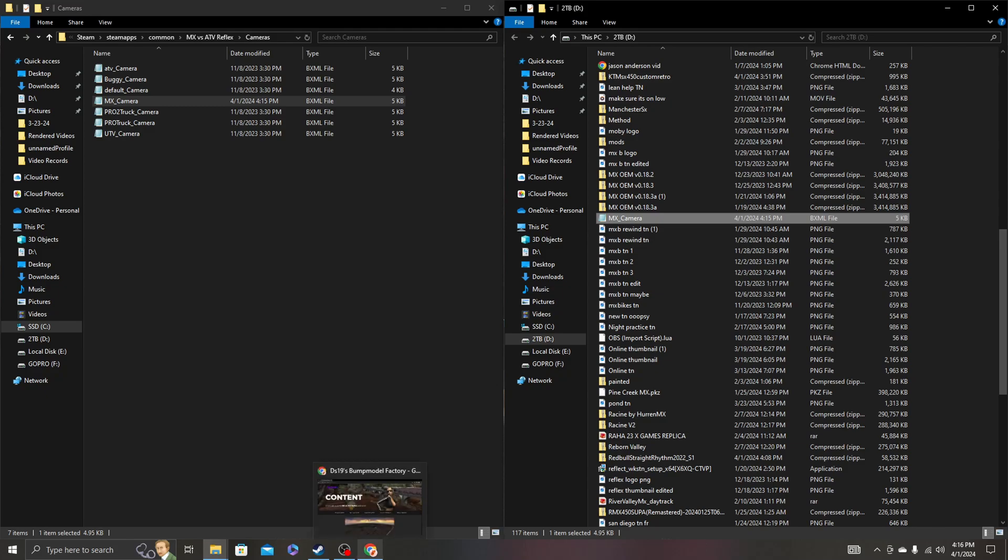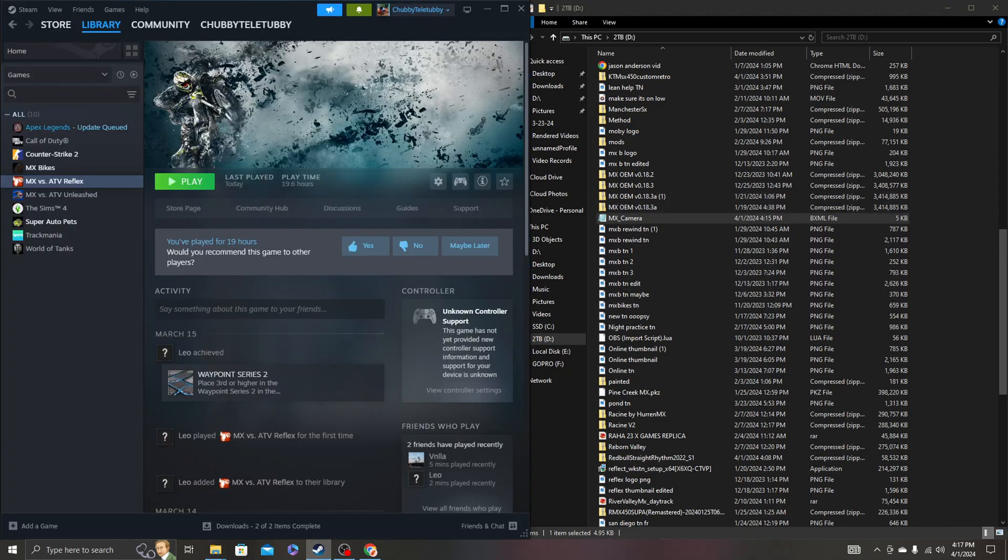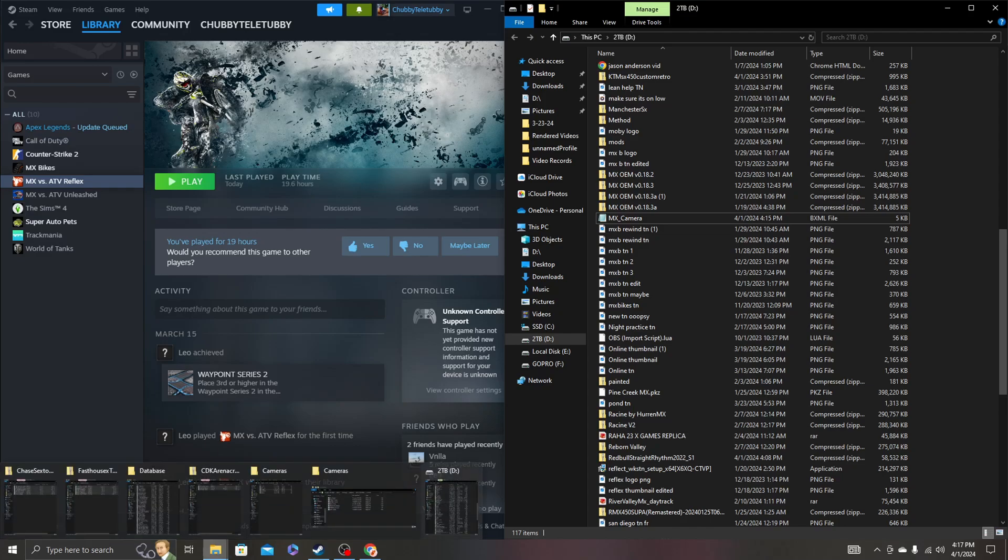If you have any other questions or need me to go over a very specific thing, I can make another video on that. But that's basically how you mod Reflex and get all the tracks on there. Most everything goes in your database folder. Have fun modding the game, guys. The online community is still there, so hopefully it keeps coming back. My Reflex videos have been getting a lot of traction lately — thanks for that. We're getting close to 500 subscribers, so hit that subscribe button if you made it this far. We'll see you in the next video.